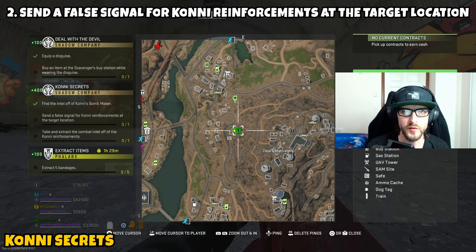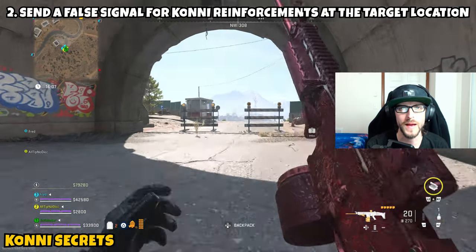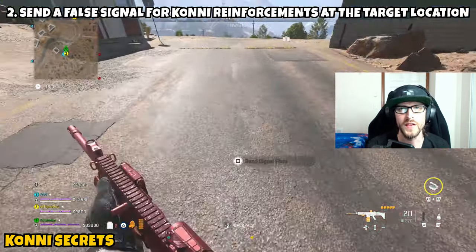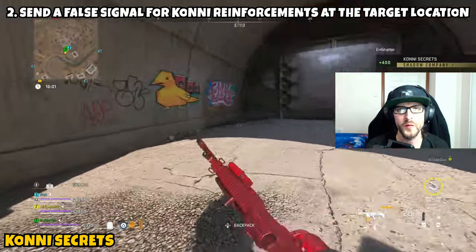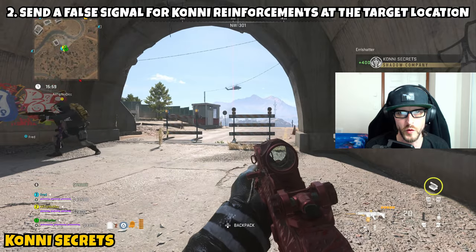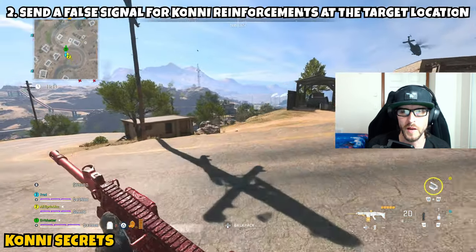On the side of the hill at Zaya Observatory will be this closed tunnel entrance — I'll do my best to show you this location on the map. Head over to this location and this is where you'll be able to call in the reinforcements. Right out front of the tunnel you'll see a prompt to call in the reinforcements. Initiate that and wait for the reinforcements to come in.